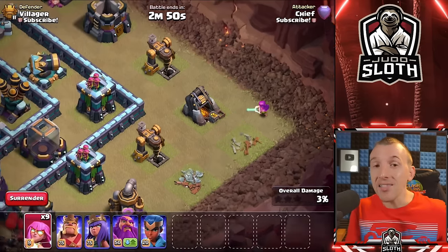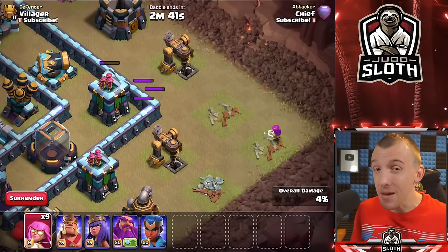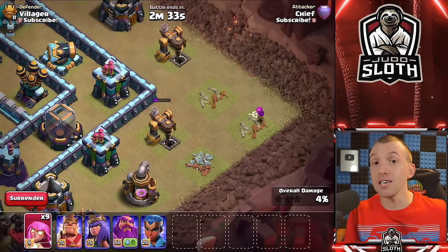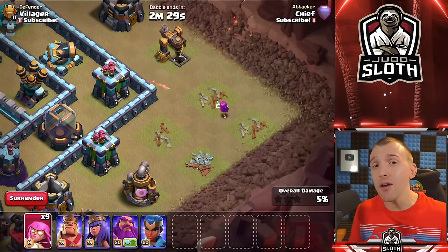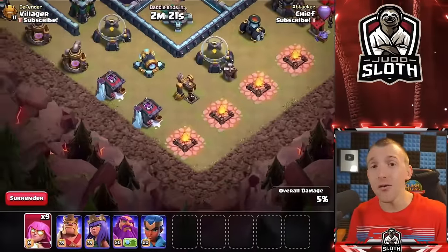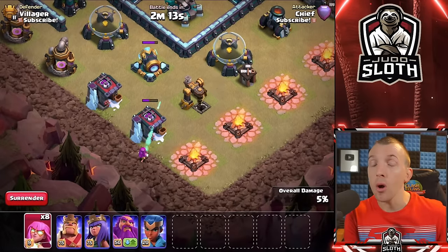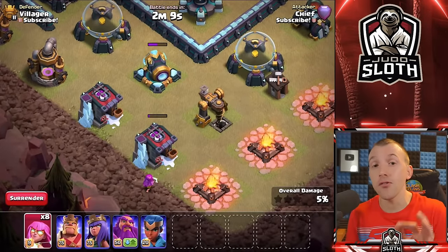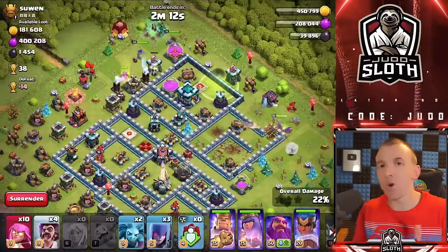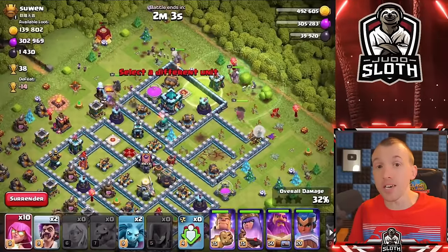The best use of the Super Archer is sniping buildings, but it's very situational and more geared towards war attacks where you can really plan things out. In multiplayer, it's difficult — in a realistic base, if the building before your target goes down, the Archer will retarget. That 12 housing space is a real argument against it, as it's very vulnerable. I don't see it being a widely used troop, but in war it could offer huge value if you can snipe one of those key defenses.